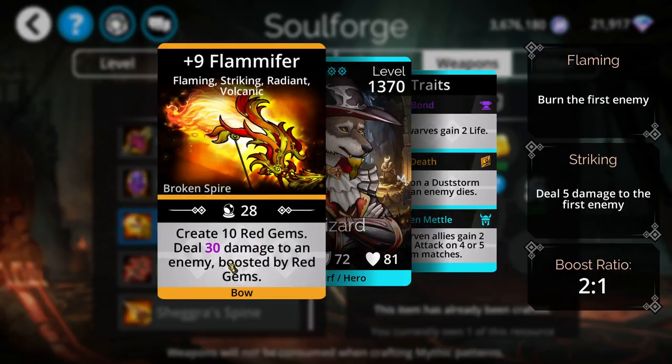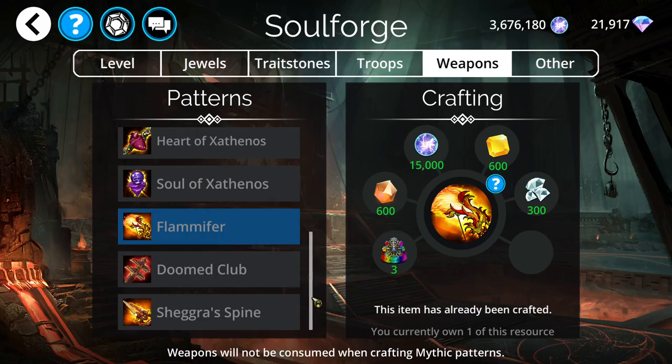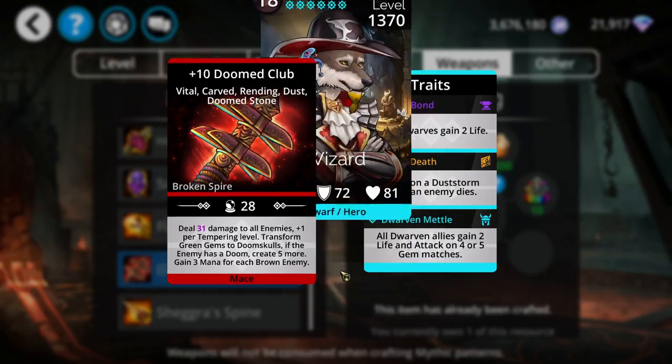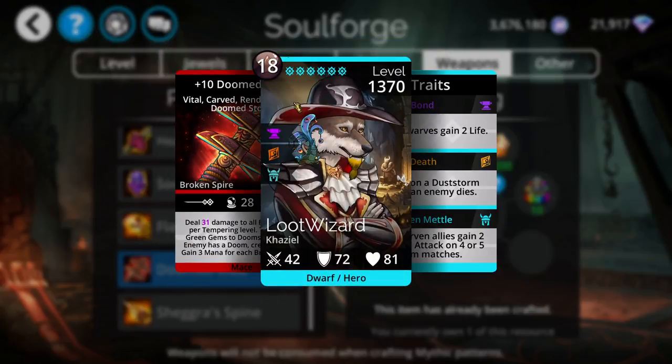Flame of Fur is used a lot with Yao Guai and Tai Pan. That is a good weapon. Doomed Club is a great doomed weapon — these weapons are really powerful.